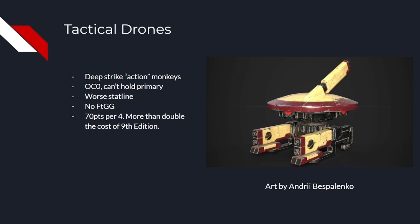But a tactical drone unit is 70 points for 4 models — that's more than double what they were in 9th edition, for a worse statline. The only reason you'd ever want to take them over Vespid is if your list was 5 points over and you couldn't find the points anywhere else other than swapping a Vespid unit for a tactical drone unit. If Games Workshop wants to swap the unit, just leave them out of the codex rather than waste our time with this. Just take them out.